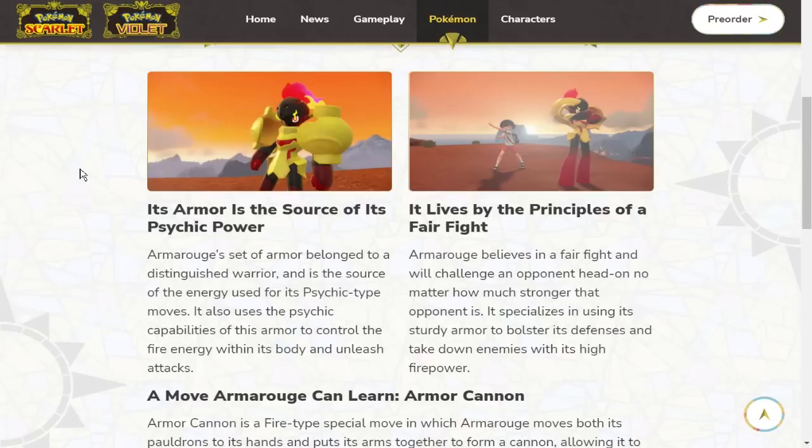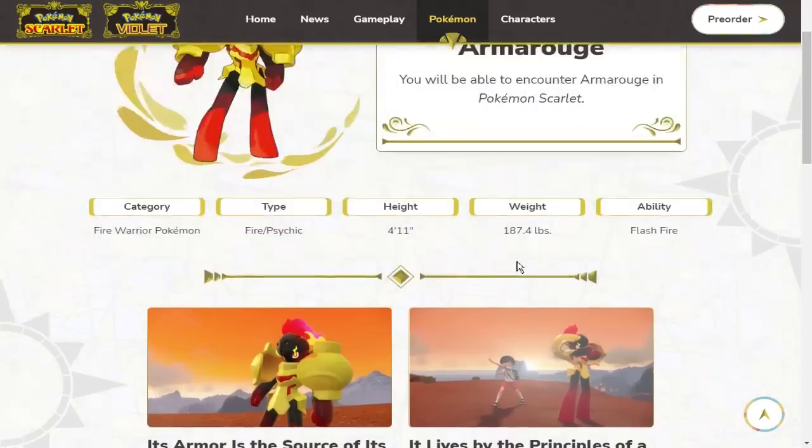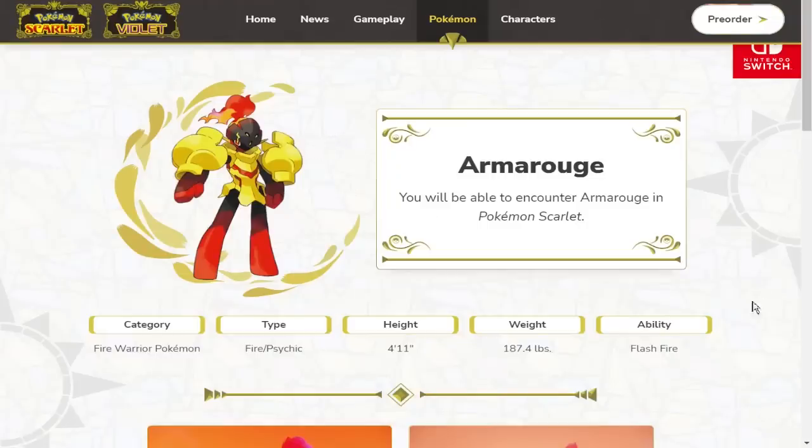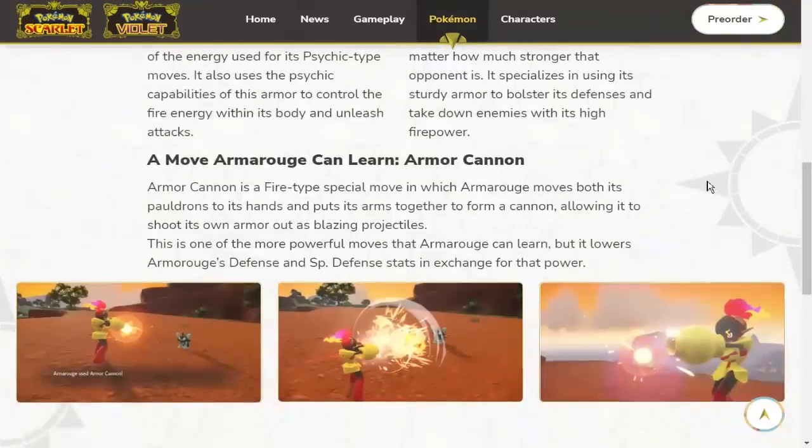Armarouge uses the psychic capabilities of its armor to control fire energy within its body and unleash attacks. It lives by the principles of a fair fight and will challenge an opponent head-on no matter how much stronger the opponent is. It specializes in using its sturdy armor to bolster its defenses and take down enemies with its high firepower. This is a regular ability — I thought maybe Weak Armor, but no.